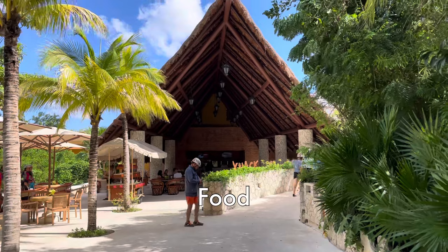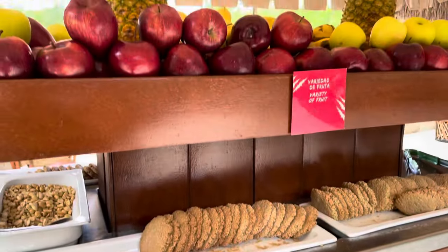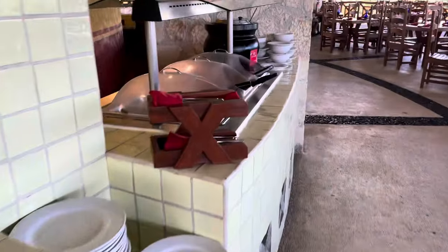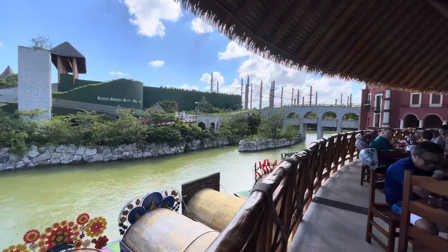For food, they have a snack bar featuring everything from pizza and hot dogs to fresh fruits and juices. It's a great place to rest and refresh between activities. Lunch is served at their buffet. The selection and quality of the food was actually surprisingly good — everything was delicious and high quality. I really enjoyed my lunch at Savage.